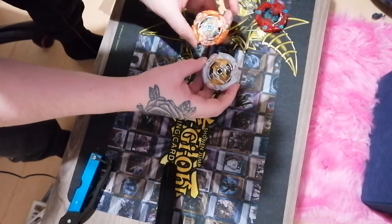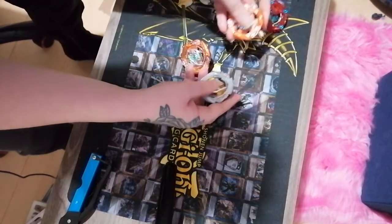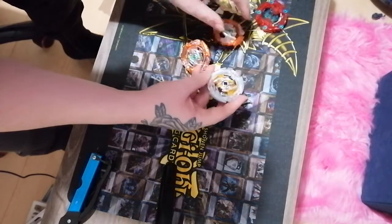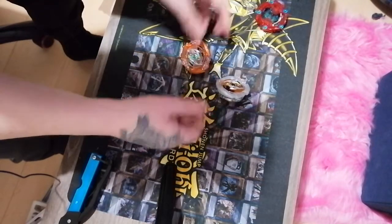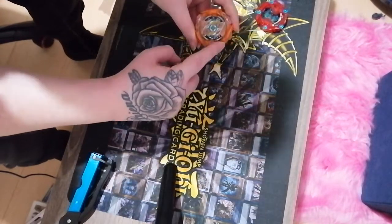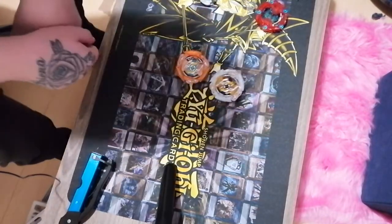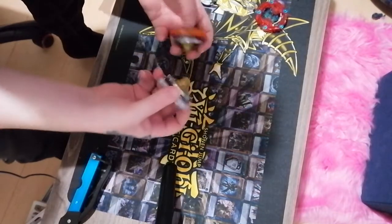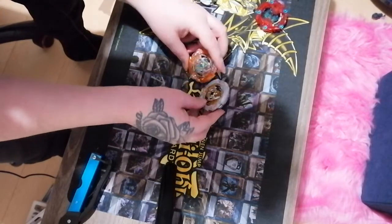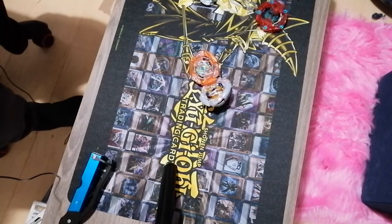We have the two brothers' Beyblades and they have the same combo and everything, which is pretty cool. They just have different Ragnarok chips. I could have given them the same chip, but it would look odd — you don't want that chip on the white layer. Whereas on the orange layer it looks a lot better, and on the white layer it looks a lot better too. That looks absolutely amazing! I can't believe I've got both brothers' Beyblades — Rangiro and Rantoro's Beyblade, woohoo!